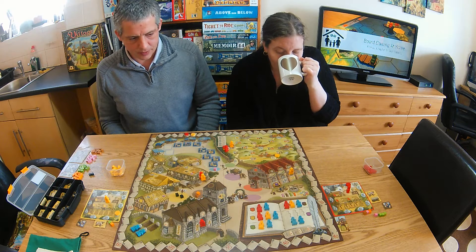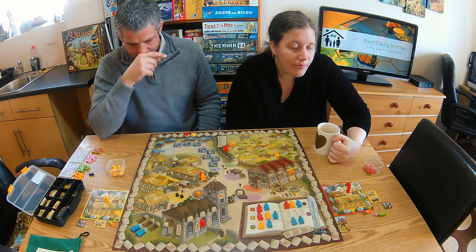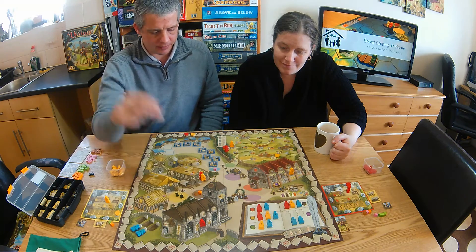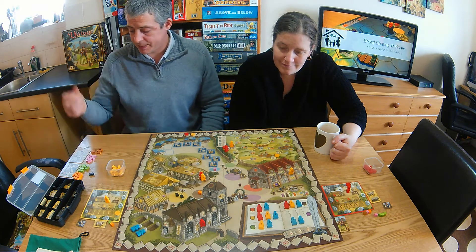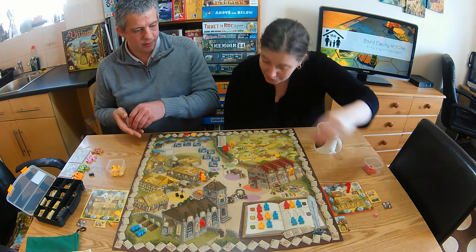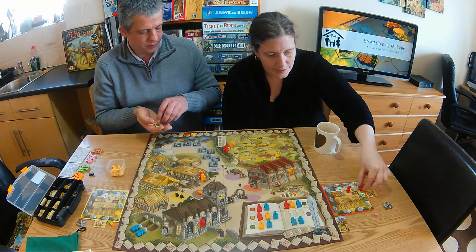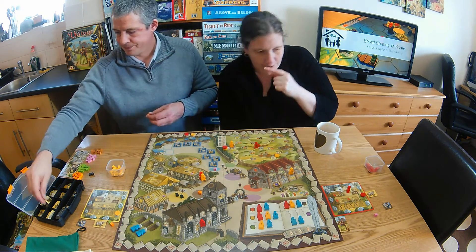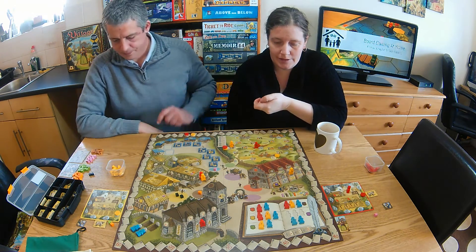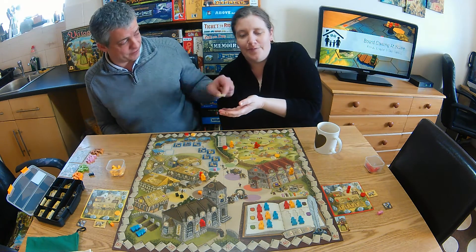It's my turn now and I've got nobody in the church. It's worth having someone in the church even if you don't advance them because it's worth two points at the end. I'll take the brown cube and spend it straight away to put this guy in the bag. Kelly uses three green cubes via the well to go travelling — one brown, one pink, one orange, a wagon and two time — getting two cubes back as bonus. I'll take one pink and one green.